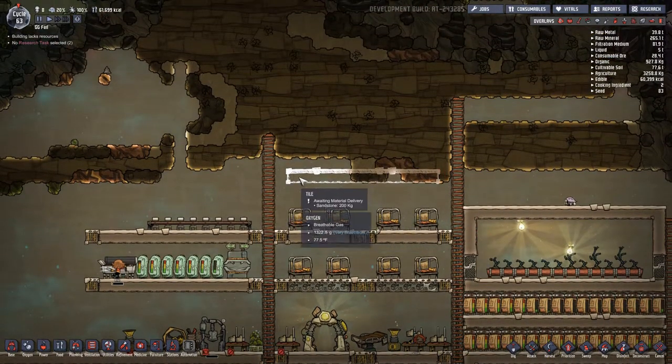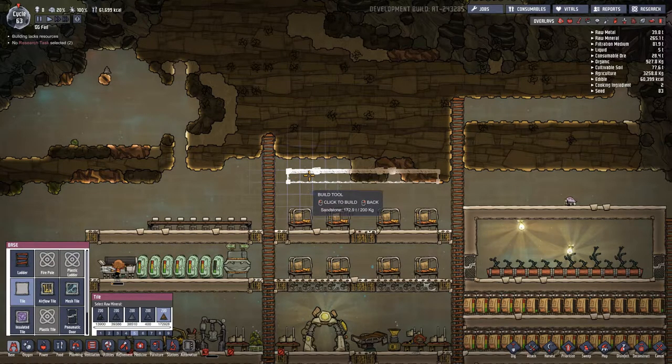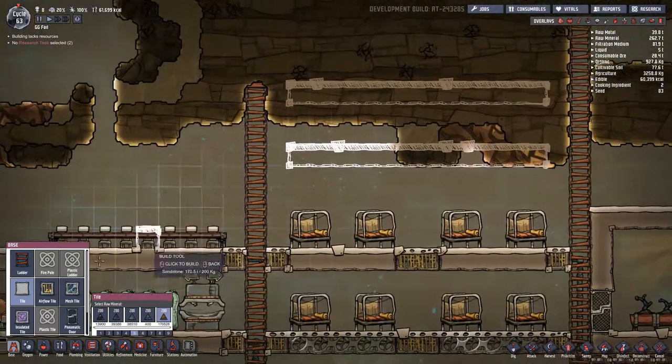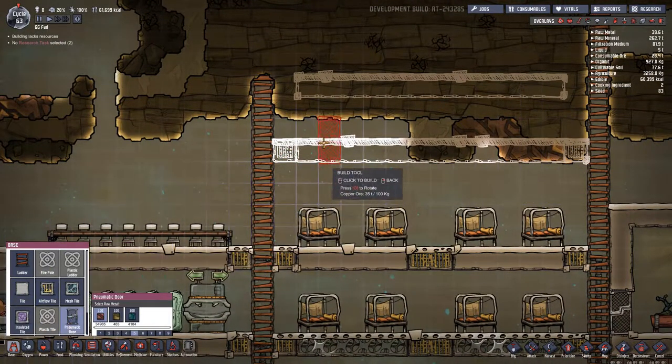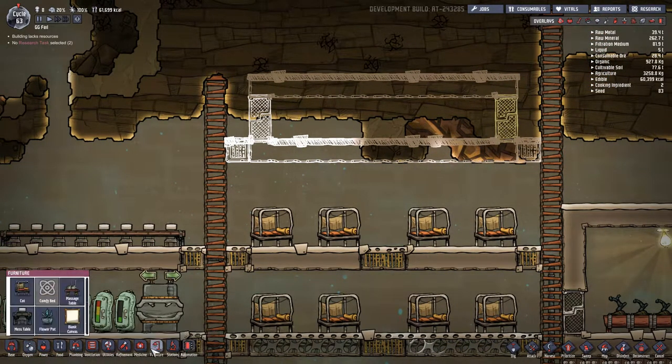That should be twelve right there — one, two, three, four, five, six, seven, eight, nine, ten, eleven, twelve. Okay, that's twelve. I think that's how it needs to go. We can put doors here and doors here.